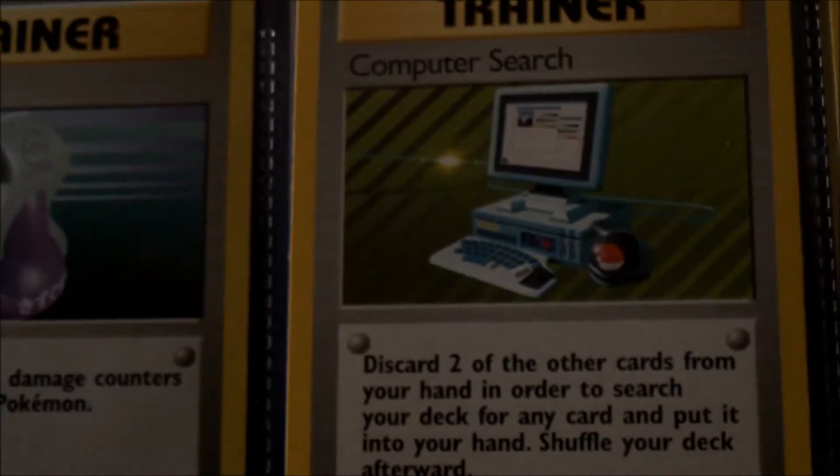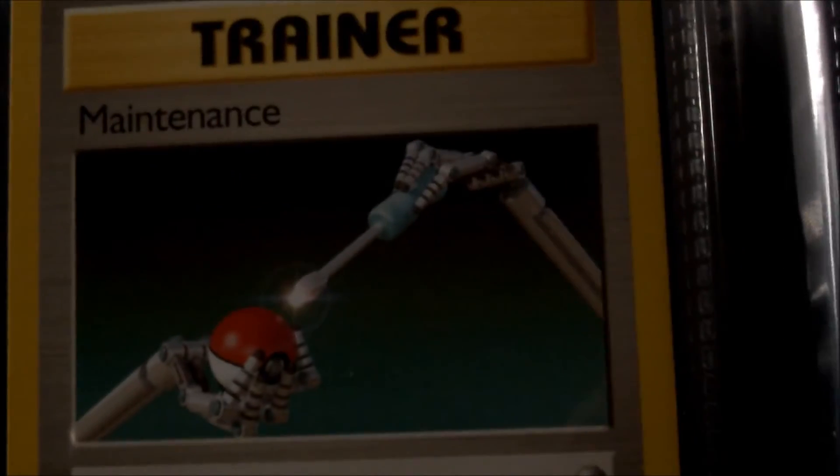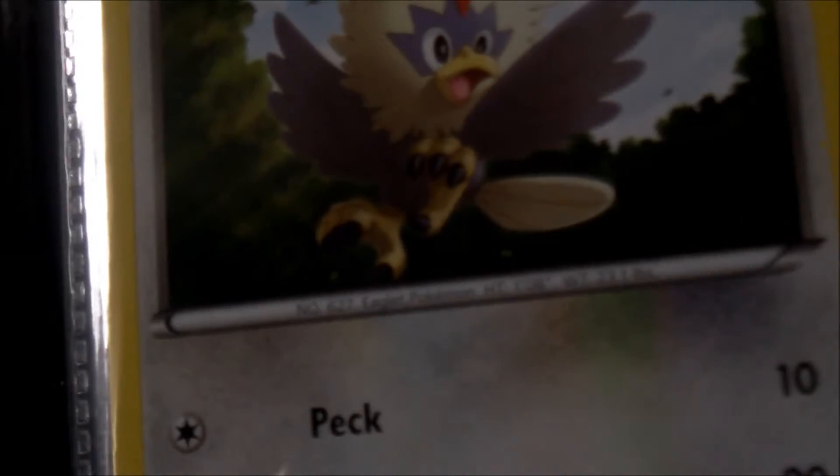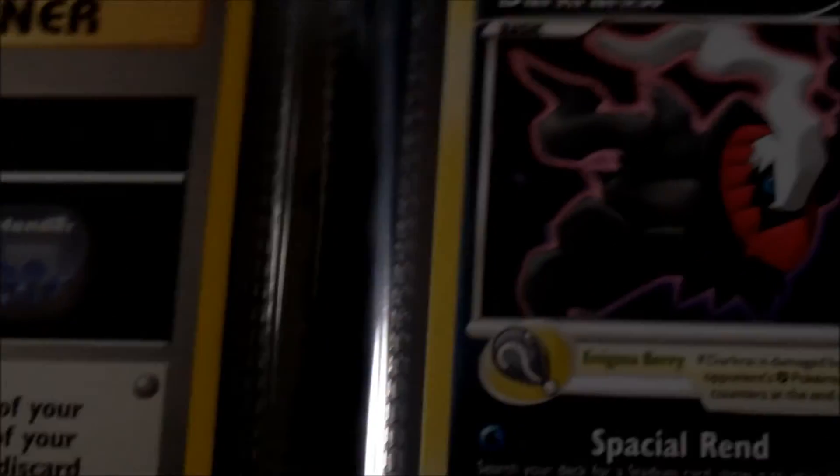Some more Trainer cards — you've got Potion, Computer Search, Defender, Energy Removal, Gust of Wind, Maintenance. Oh, I've got two Professor Oaks — didn't realise that. Super Potion and Revive. I do have the Bill card somewhere — I did find it the other day actually so I'll have to add it when I find it again.